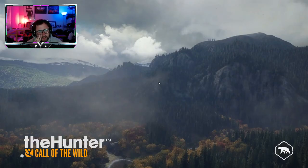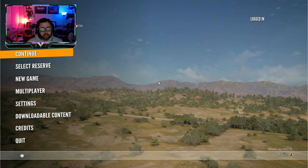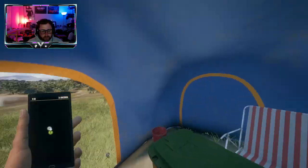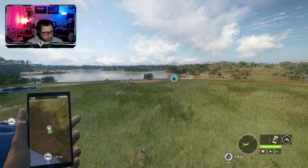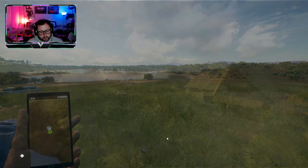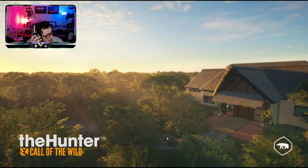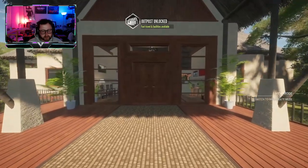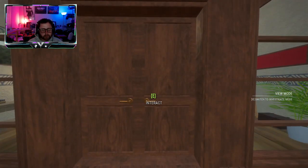What is up guys, TSG here. Today we're going to take a look at my lodge. There have been bugs happening to people's lodges, so we're gonna check two of my lodges to see if anything happened to them. It's also going to be like a lodge tour in a sense. I'm nervous to see what happened, because I know Zaggy — one of his prized possessions got turned into something else.